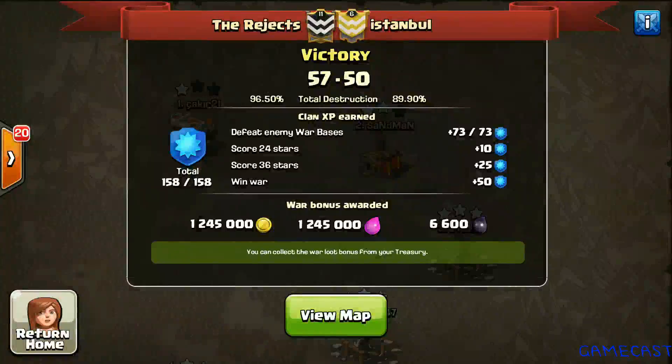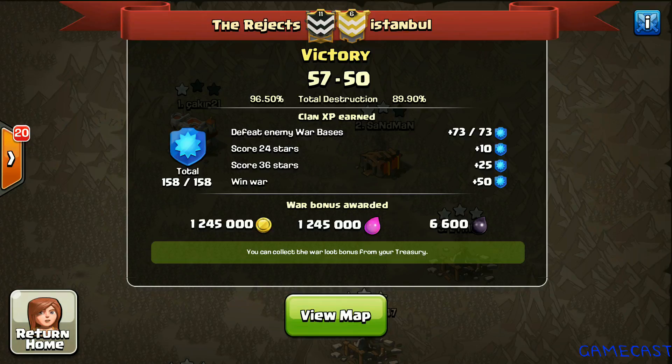What is up guys, this is Gamecast bringing you a war recap. The war went down between the Rejects and Istanbul with the final score being 57 to 50. Today we are going to take a look at three attacks from this war, but first let me show you what either clan did to their opponent's bases from the war map.